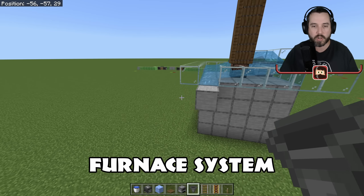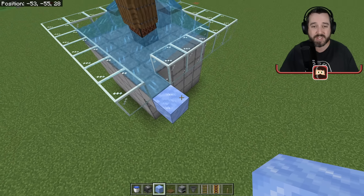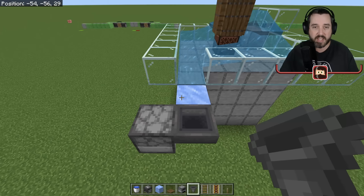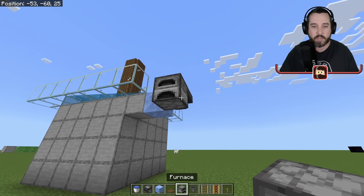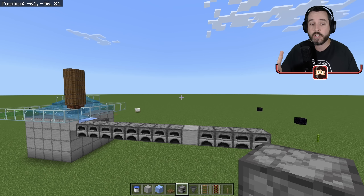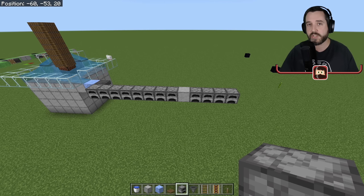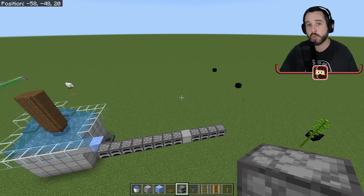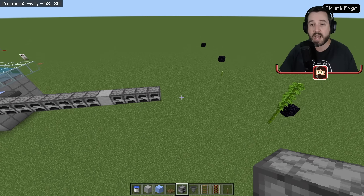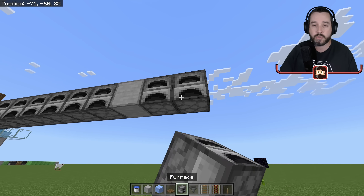For the furnaces, we'll have them face the side that the water is coming out of. Put down a block of ice so items can slide across. Our fuel — bamboo in this case — will come in here. Go eight furnaces out, put a space, then do another four. If you want this farm to produce enough bamboo to power all the furnaces constantly smelting without stopping, 12 furnaces is what you need. My recommendation is to actually go further — about 24 furnaces total.